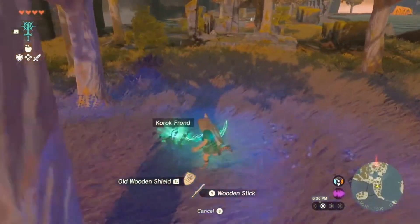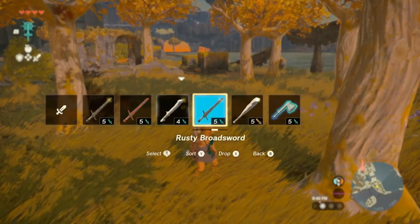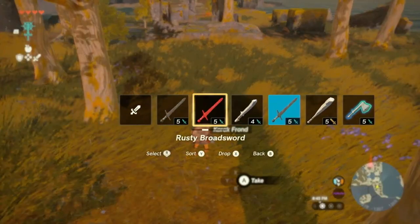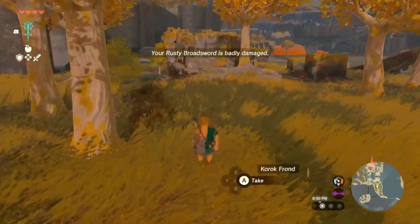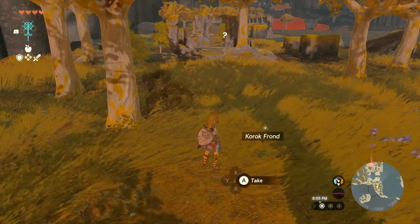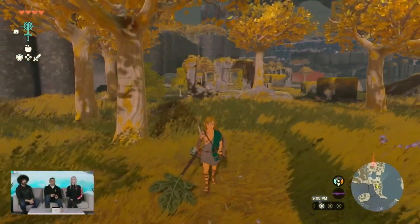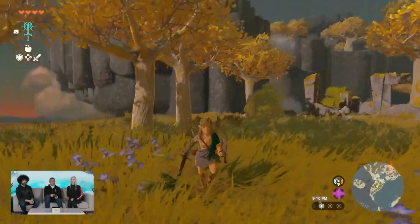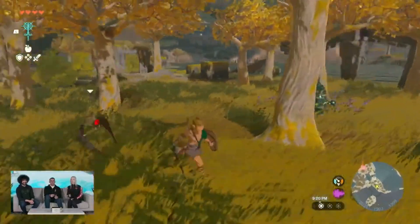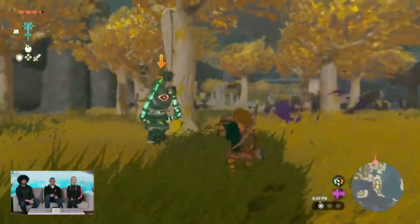We're setting up to talk about Fuse. Normally I wouldn't fight with a weapon that is not Fused in some way. Why don't we explain how Fuse works? Jose has the Rusty Broadsword — it's not in very good shape. One of the super awesome things about Fuse is that you can take a weapon that's about to be destroyed and once you Fuse it, it actually lengthens its lifespan. Also, the Korok frond now attached to the sword is creating a gust of wind. You can play with combining different elements and see what they do.